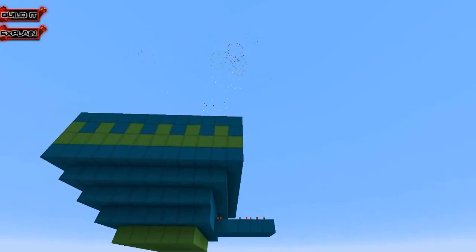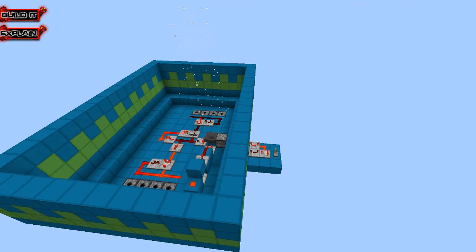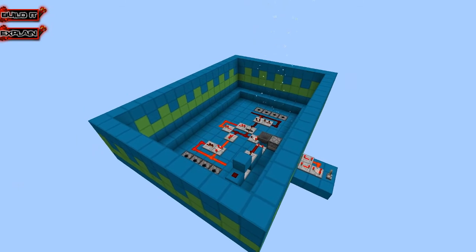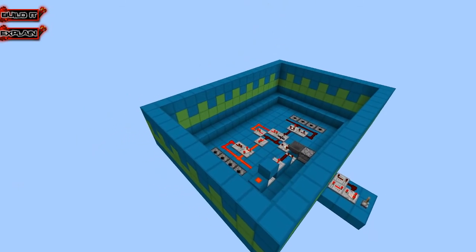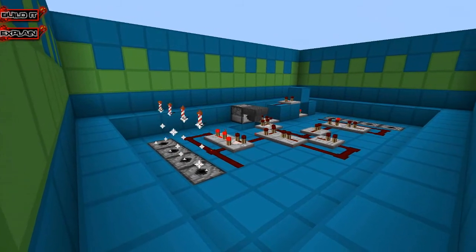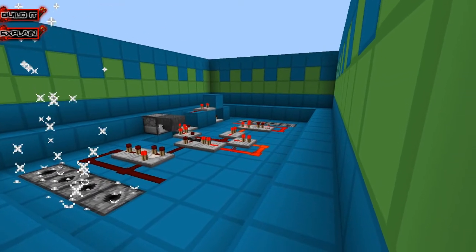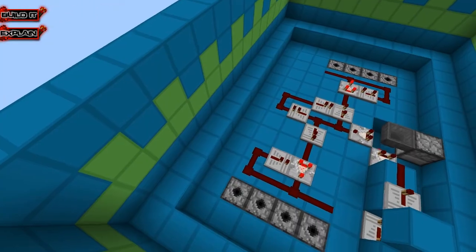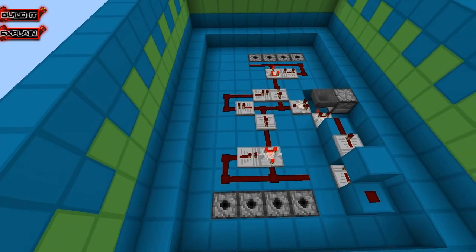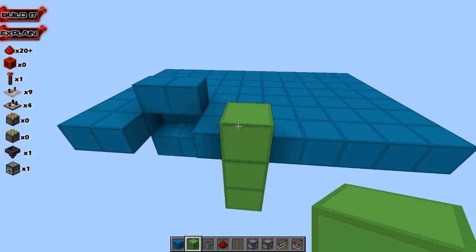Hey guys, welcome back to kit number four. In today's episode we're going to be building a party popper in vanilla Minecraft. This will take into account two different lengths of signals and dispense two different lengths of fireworks from the dispensers. It's something I've been wanting to build that's more of just a fun thing, so I hope you guys enjoy. Sit back, relax, and let's build this thing.